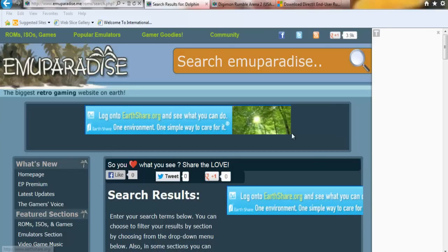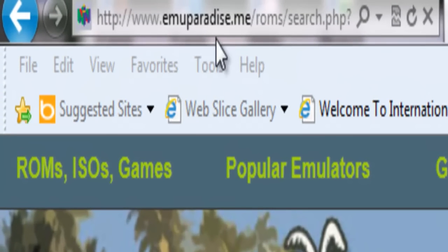Hello there, today I'm going to show you how to install Digimon Rumble Arena 2 on PC and also make it work 100%. All you have to do is go to this website Callima Paradise. You guys don't need to worry, I will put a link in the description.